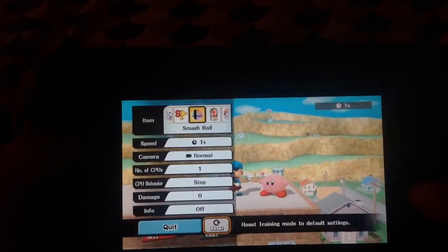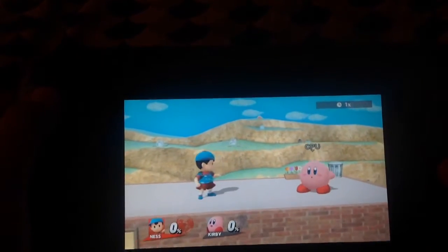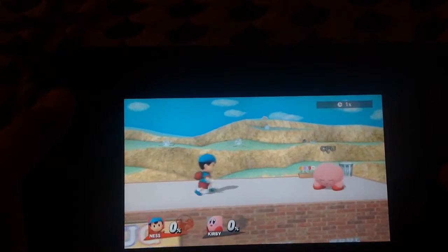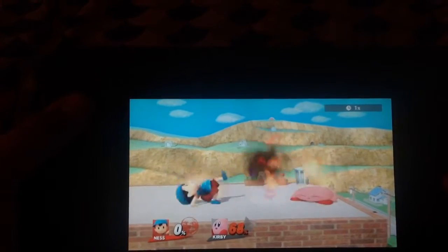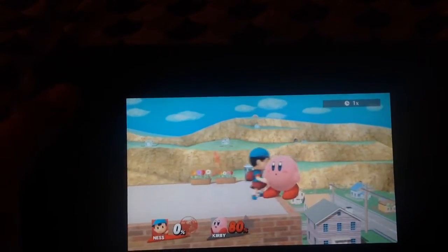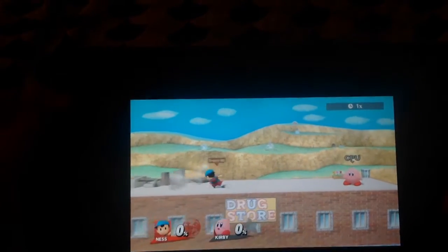To start off this combo video, let's start off with the easy combos. For the easiest combo, all you need to do is just keep using Ness's PK Fire. This may be one of the newbie combos, but this combo can rack up a ton of damage — up to 80%. However, certain characters like Jigglypuff can easily get out of this combo.